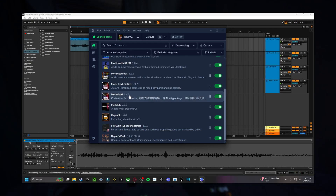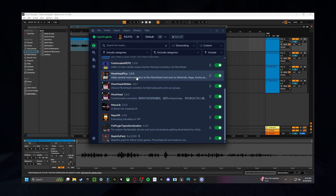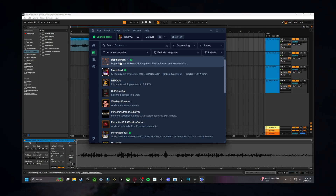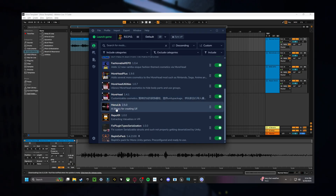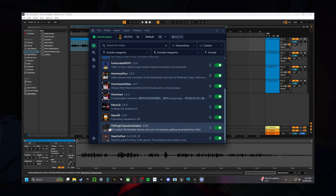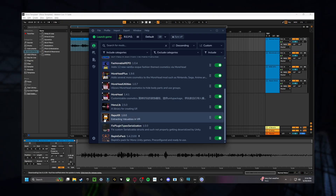The first mod you're going to want to install is BepInEx Pack. Once you download it, it'll appear in your mod library. The next thing you want to download is Fix Plugin Types Serialization. Once that is installed, type in RepoXR — it should look like this.